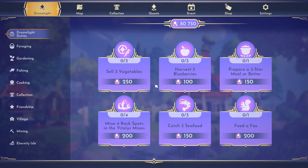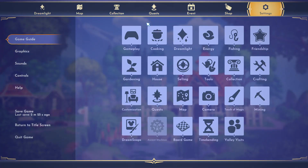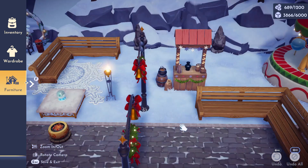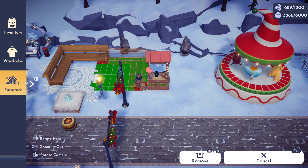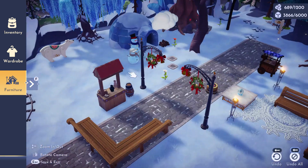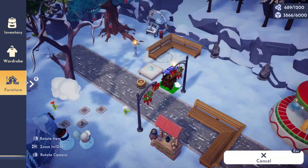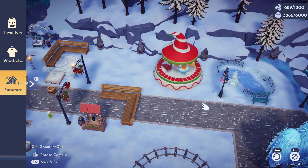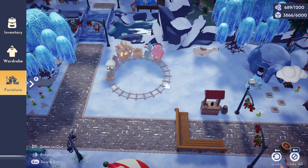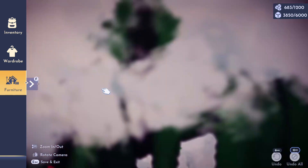I actually realized I am building during the nighttime. So I went into my settings, went to graphics, and then I changed the offset time-of-day slider. In case you didn't know how to do that, you can do it in the settings and it doesn't really affect your time in the game whatsoever - it's just affecting the lighting. This is a really good tip for your dream snaps, because you can always take your dream snaps at any point of the day that you want, no matter what time you're actually playing.